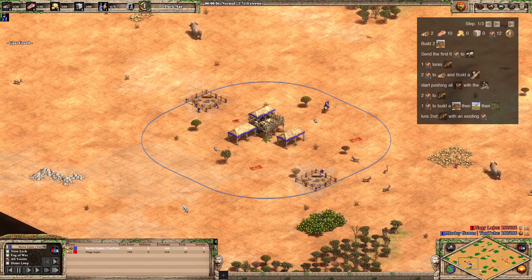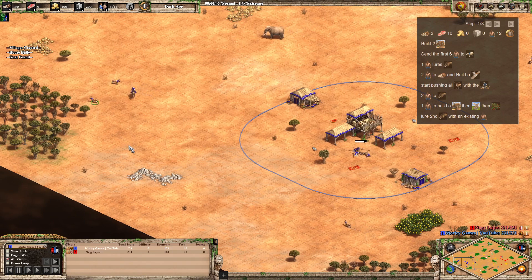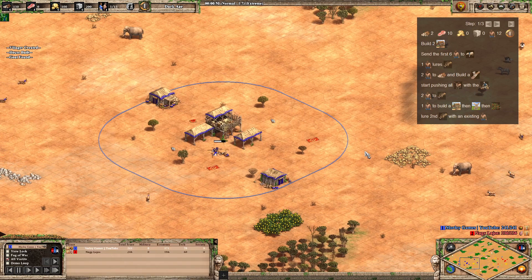Hi guys, welcome back. Today is the release day of the Age of Empires 2 Return of Rome DLC and I'd like to thank World's Edge for providing me with a key to get this build order ready for you in time for release. This is a Romans 17 Pop Scout build for the Age of Empires 2 civ, not the Age of Empires 1 civ. It's basically an adaptation of the current meta 18 Pop Scouts build for any civ — do check that out, I have a video for it on the channel.